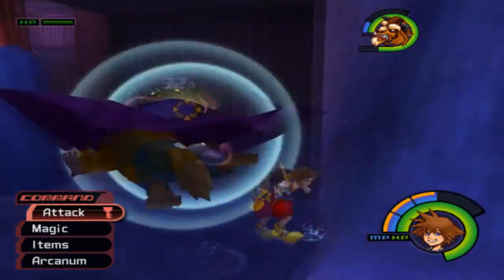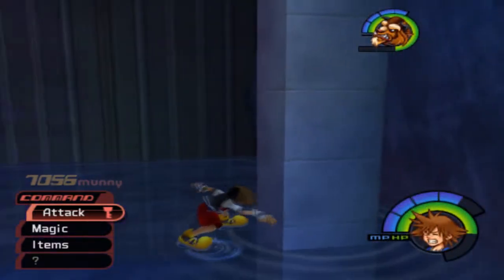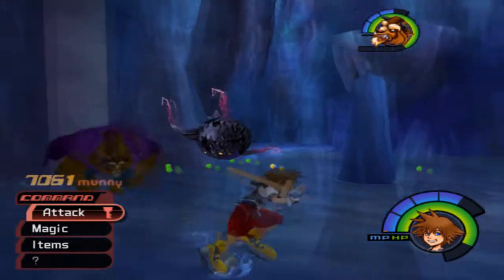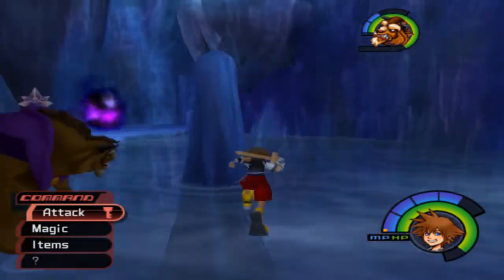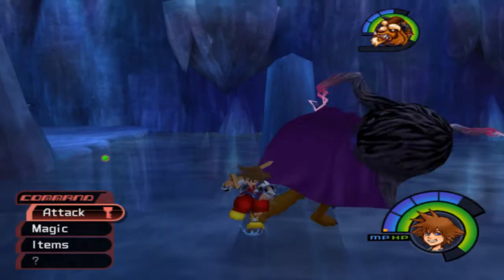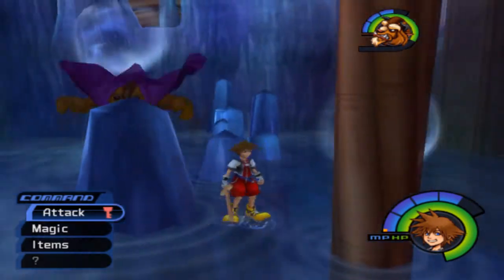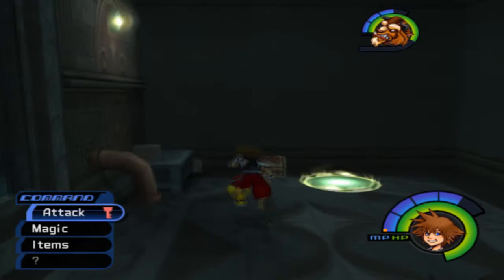These things are called Dark Balls — yeah, they're getting really creative with the names here. The Dark Balls do the same thing as the Shadows, where they move around and there are temporary moments where they can't hit you. But when they come back into existence, they hurt you if you're too close — they hurt Beast too. So all the enemies in this entire level are just incredibly annoying.